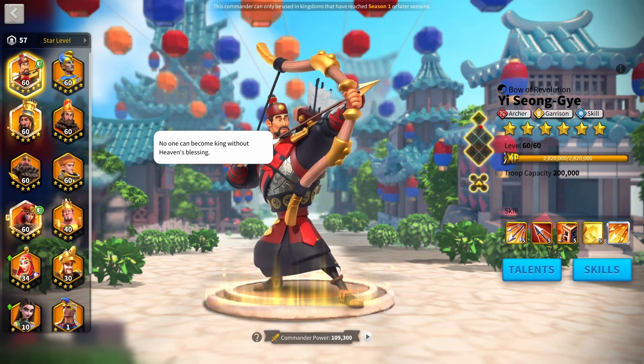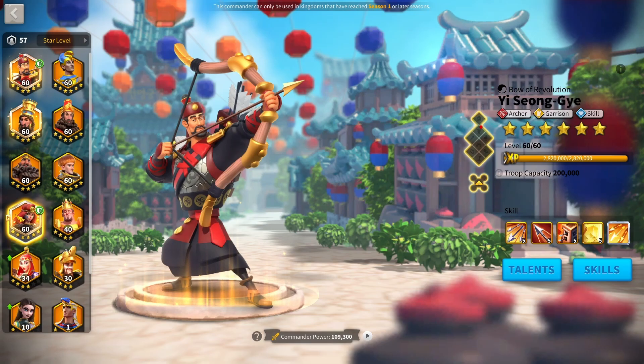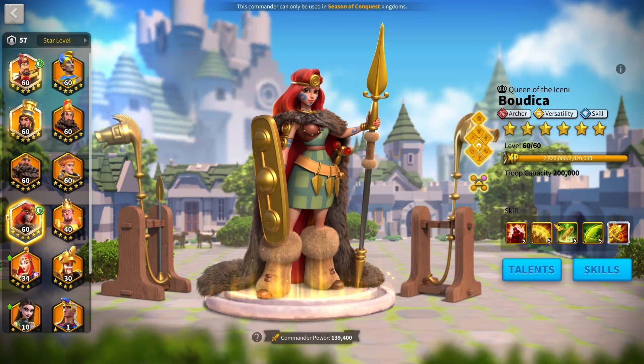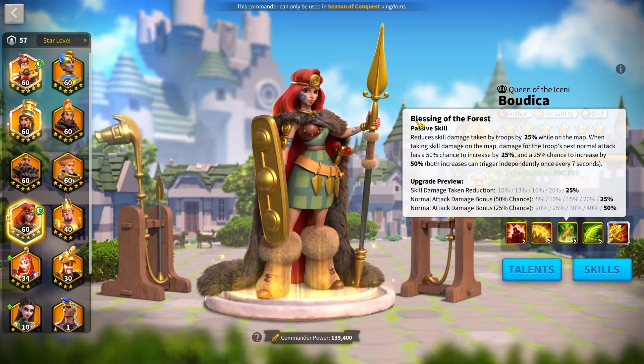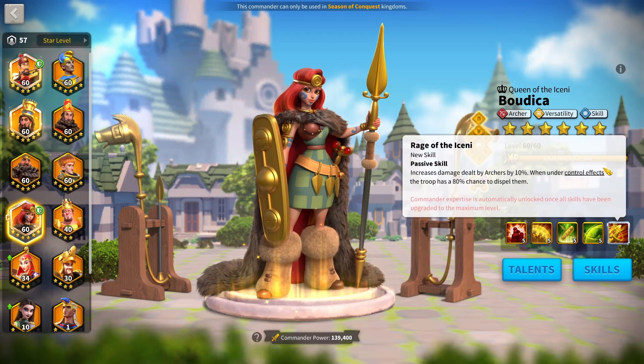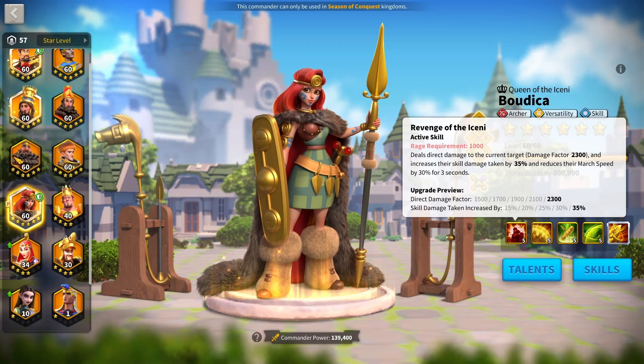For archers there are three combinations. The main combo starts with Boudicca Prime as the primary — she is that stat-heavy commander you want. She has 60% total attack and defense, 10% march speed, reduced skill damage taken, reduced normal attack taken while on the map, a chance to shrug off control effects, and a massive debuff with massive damage factor.